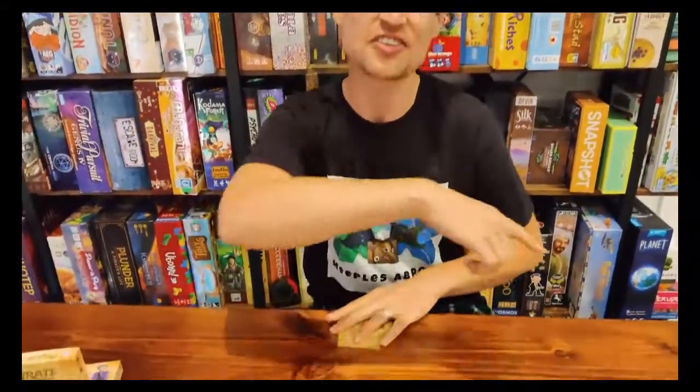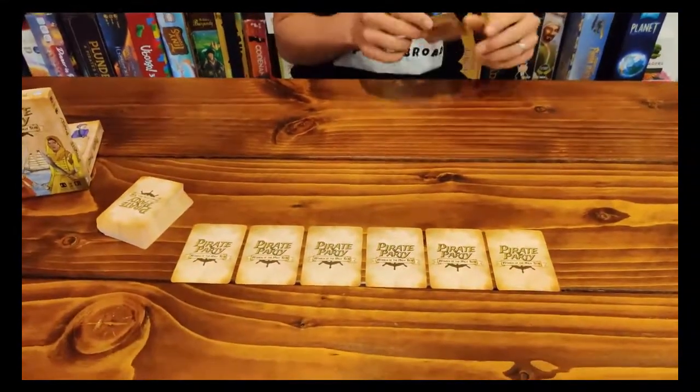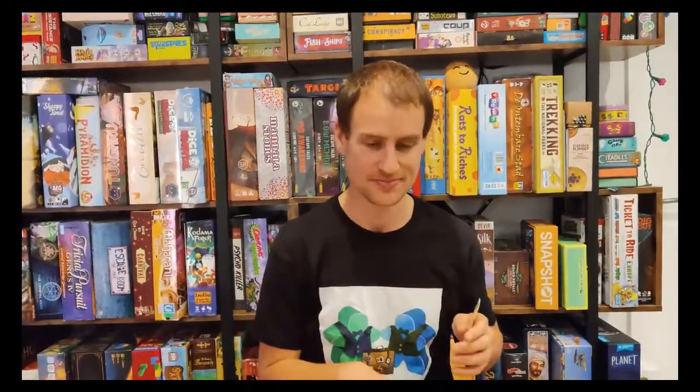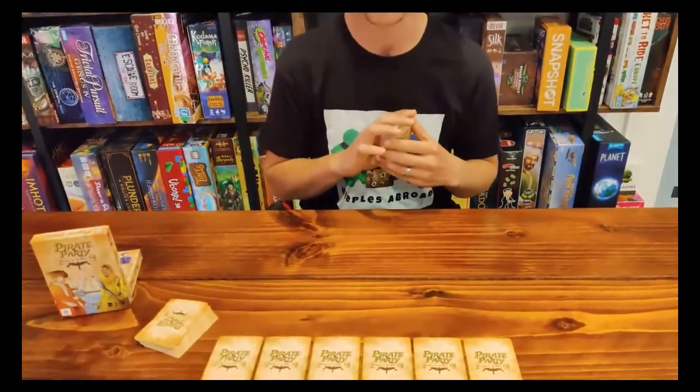To begin with, deal 8 cards to each player — this will make up their hand. Turns move clockwise, and on a player's turn they start by laying cards down in front of them. There are some rules as to what can be laid down. Once a player has laid down all the cards they're allowed to play and they choose to play, they finish by taking a card from the draw pile, and that marks the end of their go.